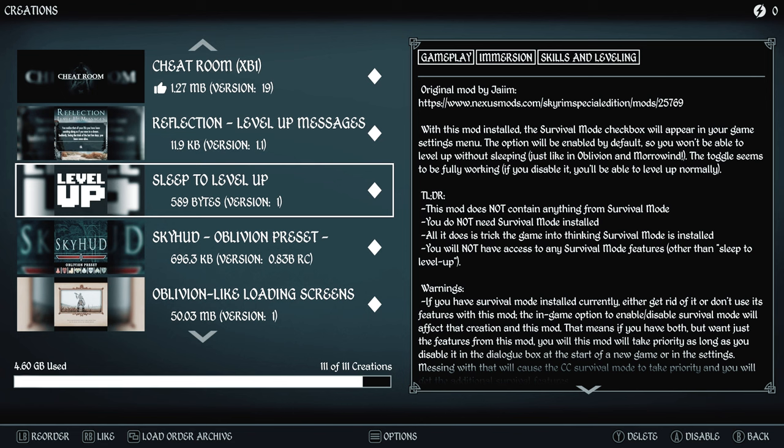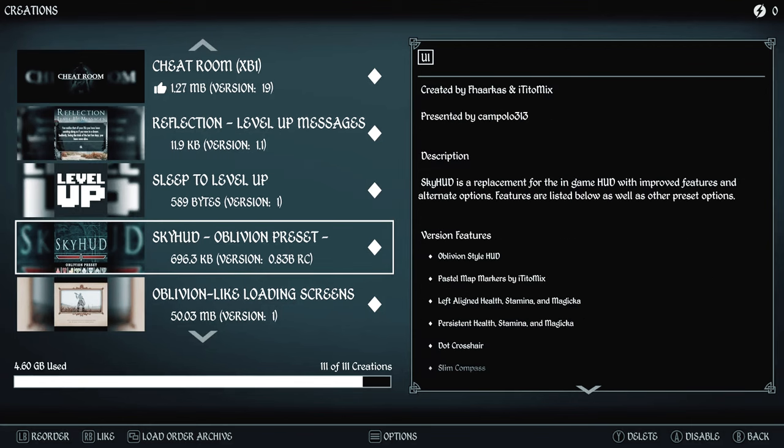Sleep to Level Up is a lot like survival mode, but with this you don't need to have survival mode turned on for this specific mechanic to work. You will have to sleep before you can level your character up, like in previous games, but this will not add any other survival mode features — just sleep to level up.